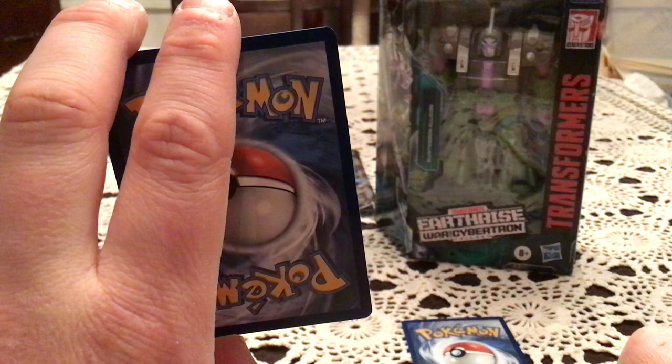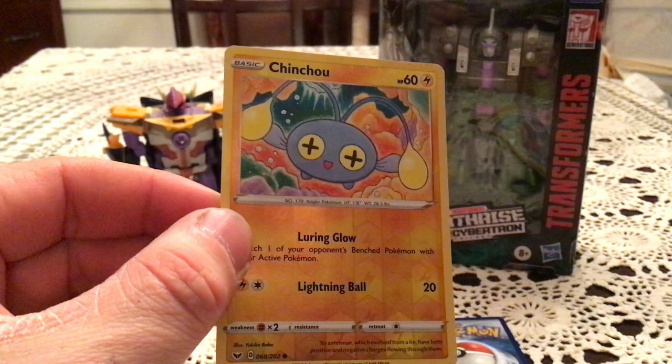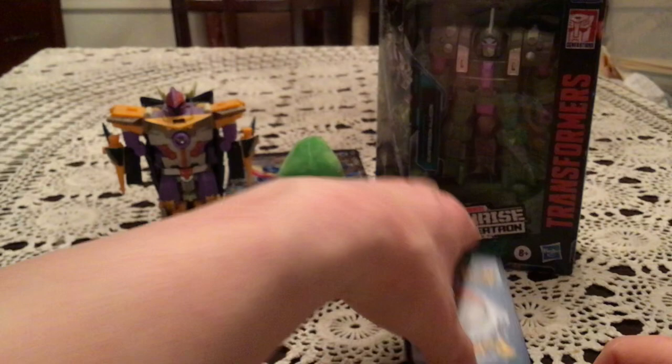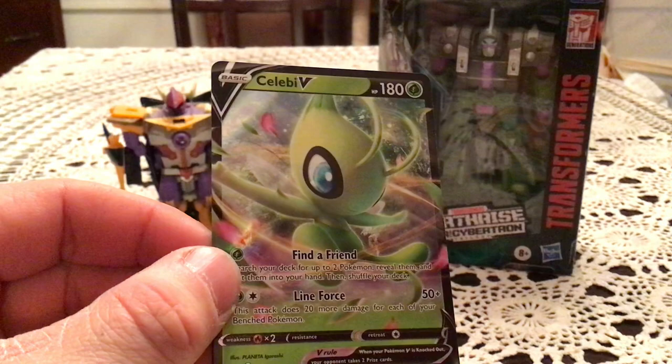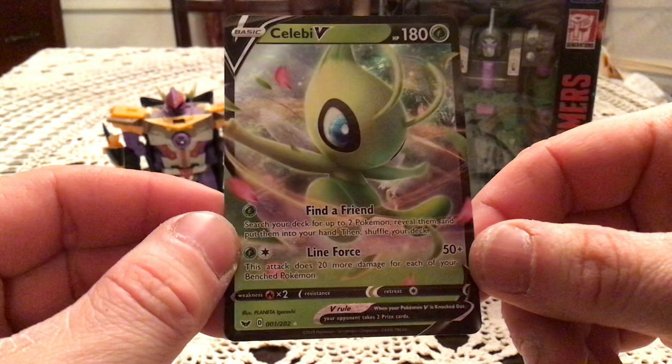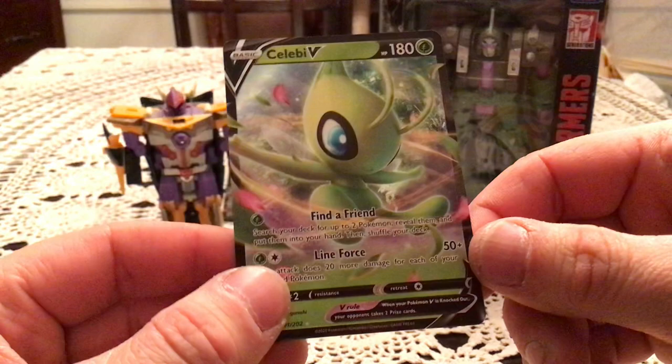Reverse is Clinchou, Common Reverse 68 — one I already have, so duplicate there. The Rare is a Celebi V — very nice! Definitely one I already have, I was thinking it might be Torkoal since I keep pulling Torkoal between pulls and TCG Breaker.